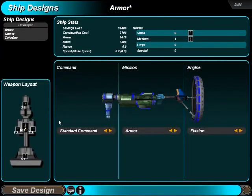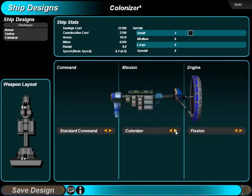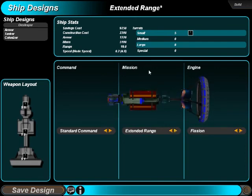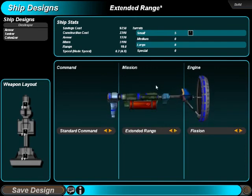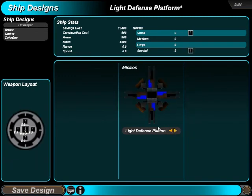Now I'm going to go into design. I can design an assault ship, an extra range ship — which is like a tanker and armor combined — and a light defense platform. Two missiles, eight small turrets. I'm going to choose red lasers for the turrets, because I think lasers are better than the other options.